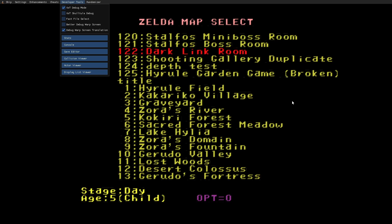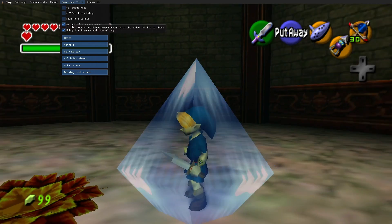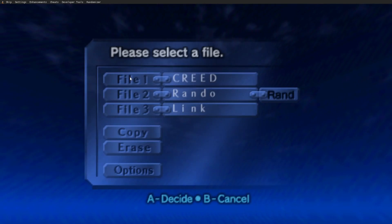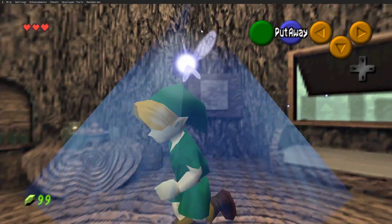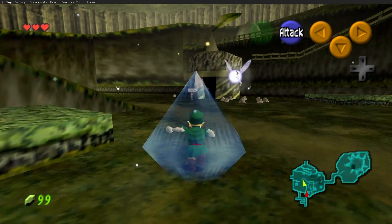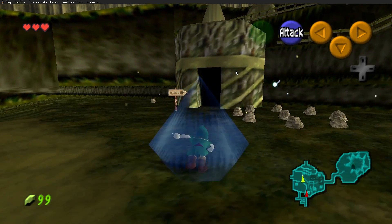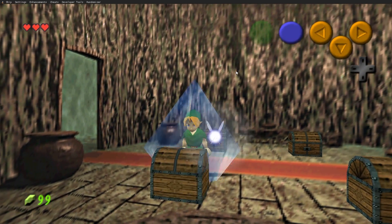There's also a debug mode with a bunch of stuff we can do there. Last but not least, there's the Randomizer. Here we have a bunch of randomizer settings you can go through — it pretty much randomizes the entire game and makes it more interesting for people who know all the tricks and have played the game way too many times.